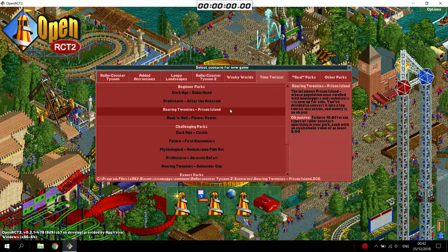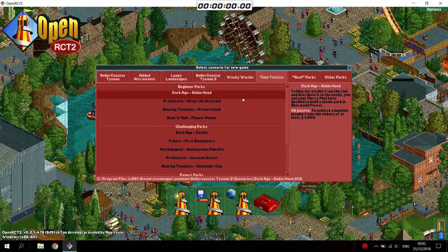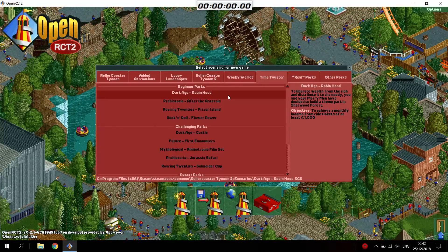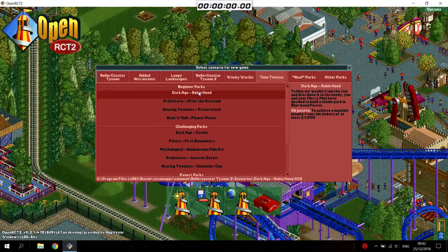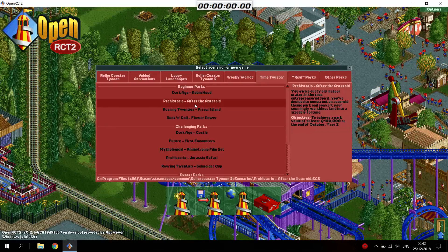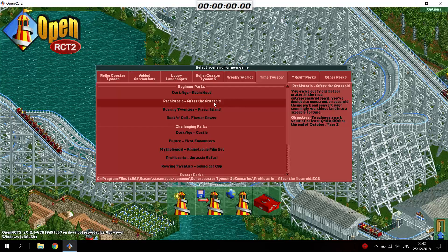Hey everyone, in this video I will show you my speedrun of all the Time Twister scenarios. Most of these scenarios are very easy, especially the first one, where you only have to achieve monthly income for ride tickets, which can just be achieved by raising the entrance fee of one of your coasters. There are a lot of scenarios where you have to achieve a park value.